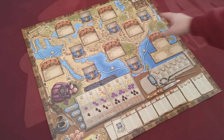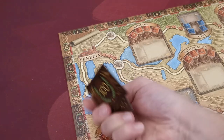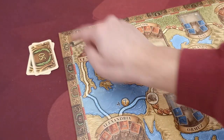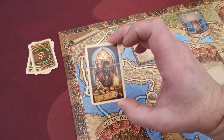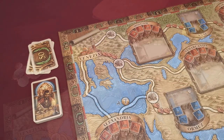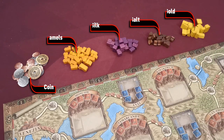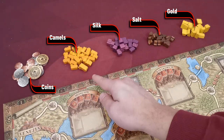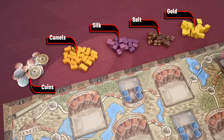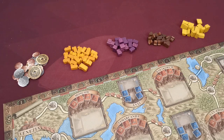First, place the board in the middle of the table. Place one 50-point card per each player next to space 50 of the scoring track. Shuffle the goal cards and create a face-down stack next to the board. Also next to the board, create piles with the resources of the game: coins, camels, silk, salt, and gold — with the last three also referred to as goods. Small tokens count as one unit of resource while large ones count as three.